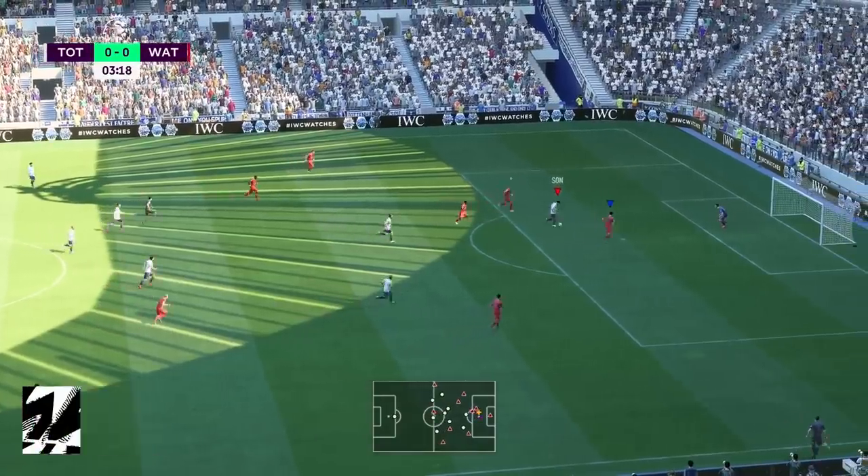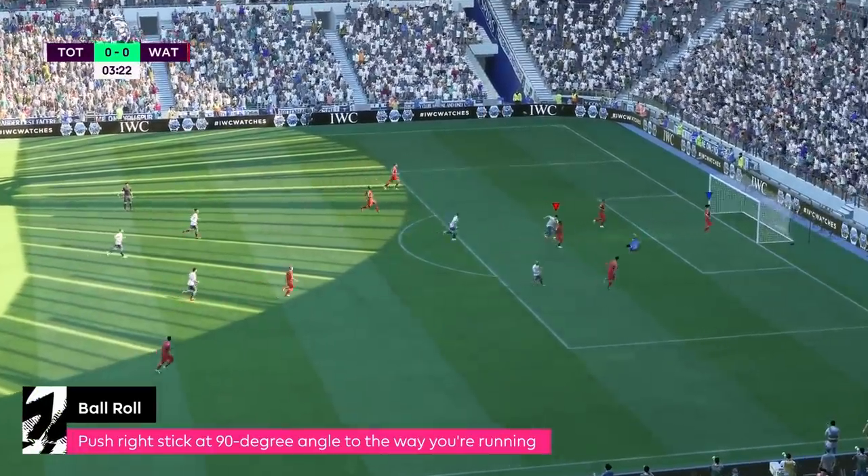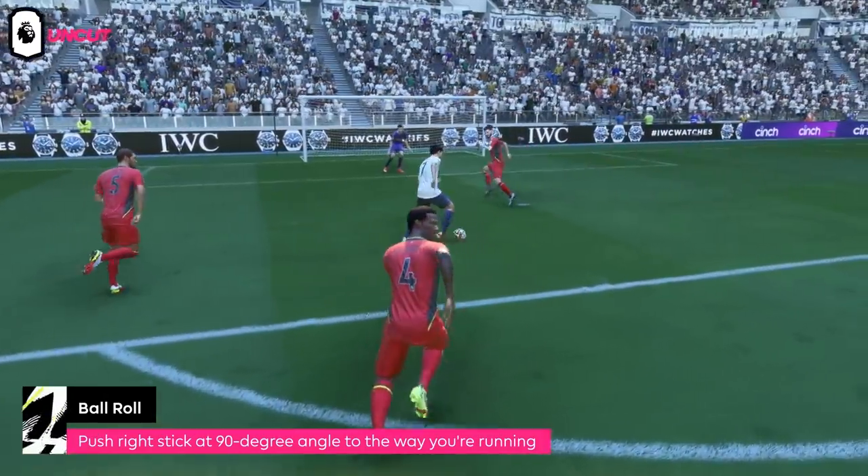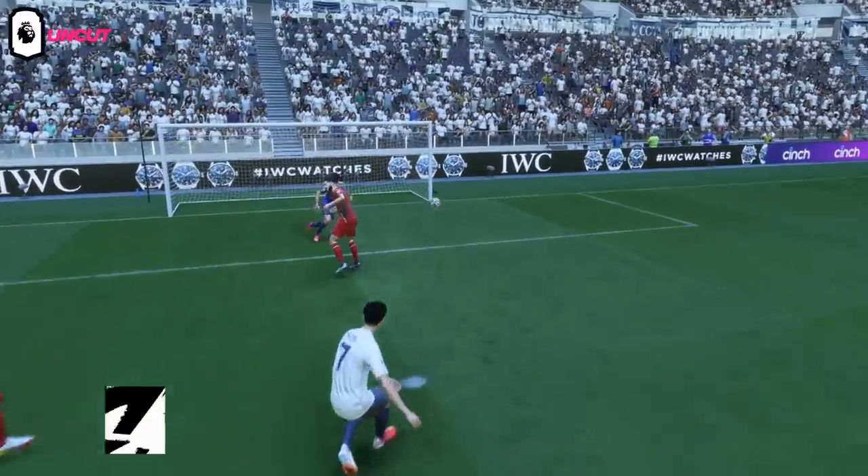Skills is something that everyone on FIFA wants to learn and master. We can give you three simple ones that you can go ahead and use. The first one is a ball roll — this is where you use the right stick, push it in a 90-degree angle to the way that you're running for about half a second, and you can just shift the ball from one foot to the other. This stops you from getting tackled when the opponent comes in.